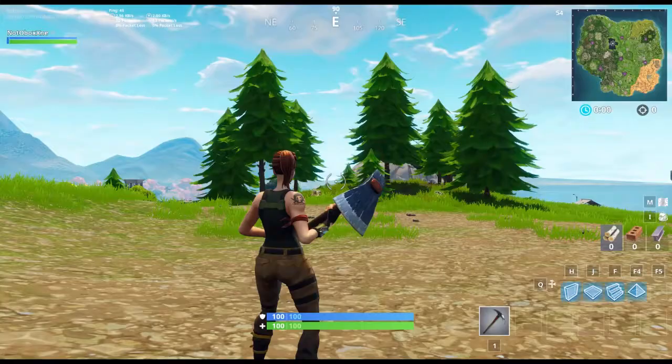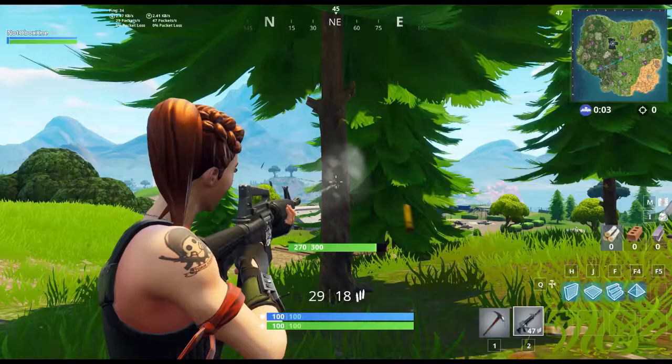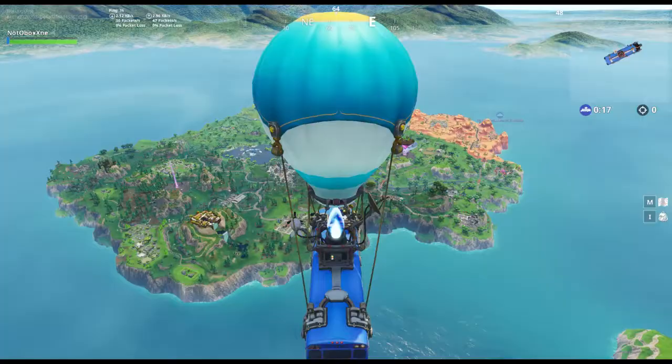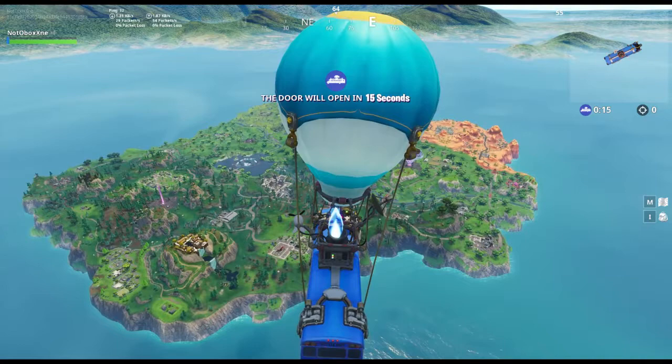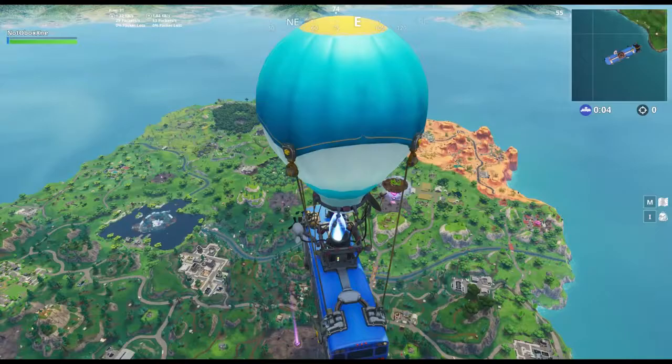So what you need to do right when you spawn in — you need to grab an AR and shoot this tree right there three times. Then you need to hit it with your pickaxe once, but you have to do it right when the timer runs out. It'll still count as you hitting the tree, but it will obviously switch your screen to the battle bus.